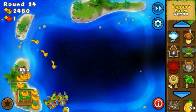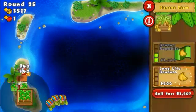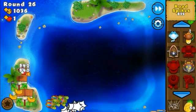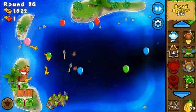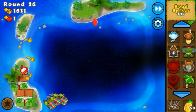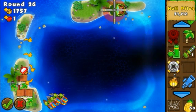Camos next round — I'm going to use road spikes. After I get the 3-0 farm, I'm going to start building the heli so it follows the bloons through every part of the track and I can pop them faster.